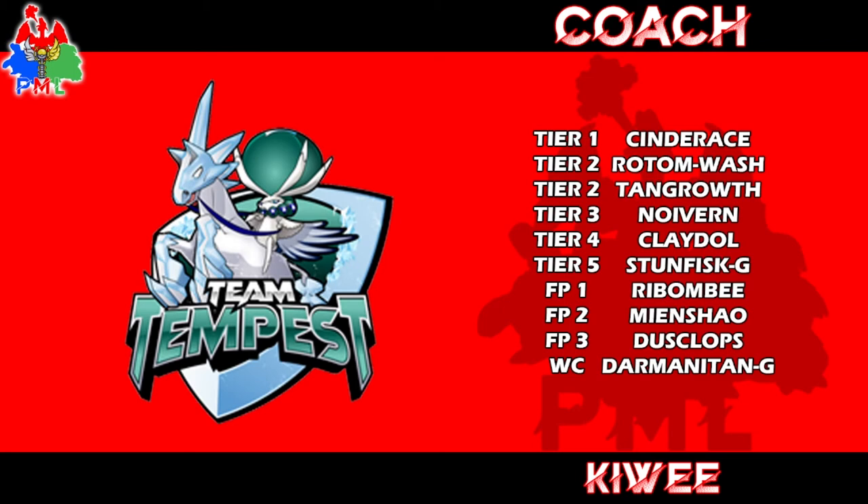Noivern often runs Choice Specs because it lacks power, but then you have to run Draco Meteor, and you don't want to enter your Dynamax already at minus two. I have a soft spot for Noivern and have done well with it before, but the issue is that Draco Meteors are powerful — and then they're not. Overall, eight out of ten for wall breaking — maybe needs a bit of tinkering.